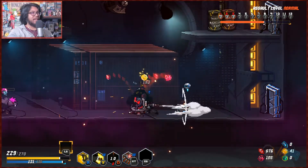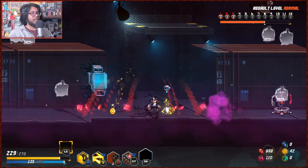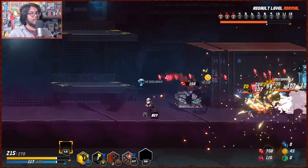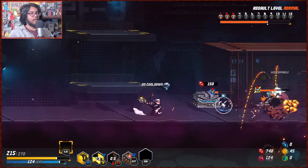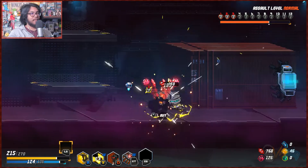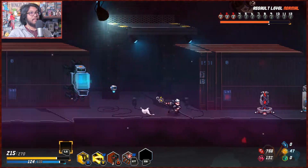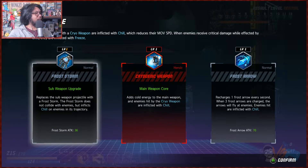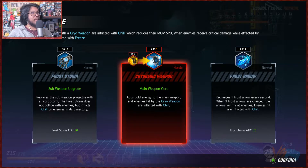I keep throwing my thing the wrong way. I didn't dart far enough. And it's very cheap for the skill — 18 mana. Cool — sub weapon upgrade replaces it with frost storm! Fun — change it to ice. What's ice do? Reduces movement speed and they receive critical damage when affected, and inflict the right freeze.